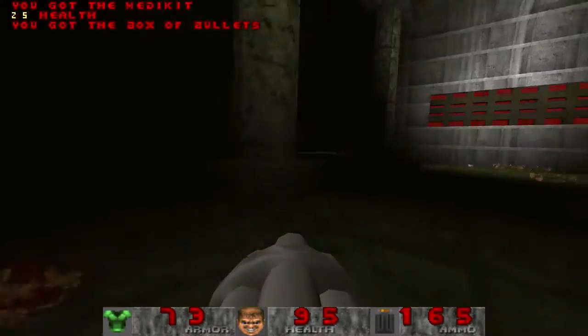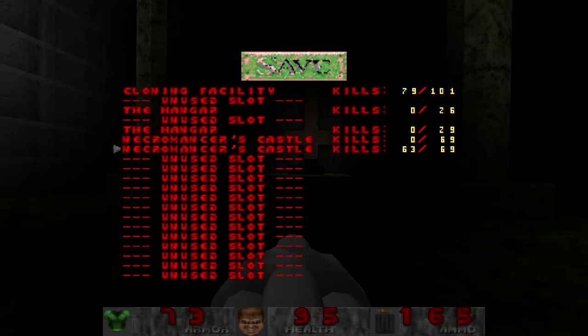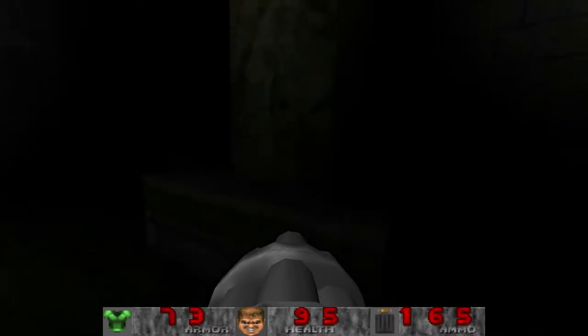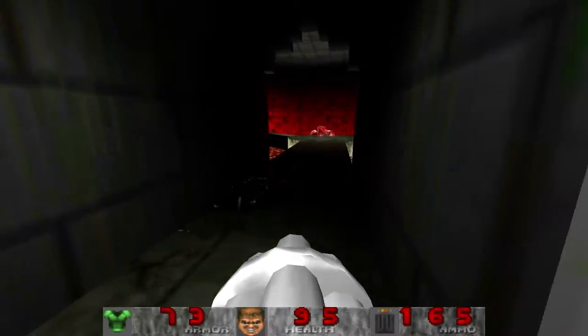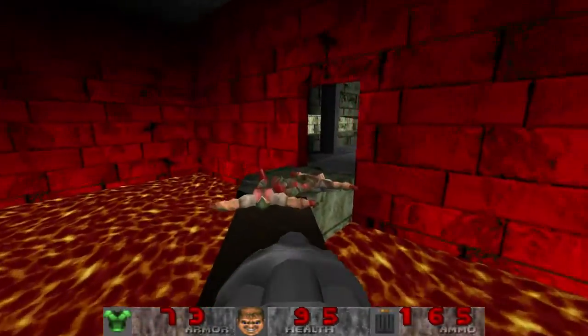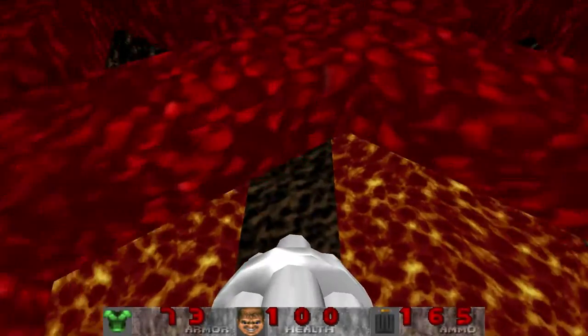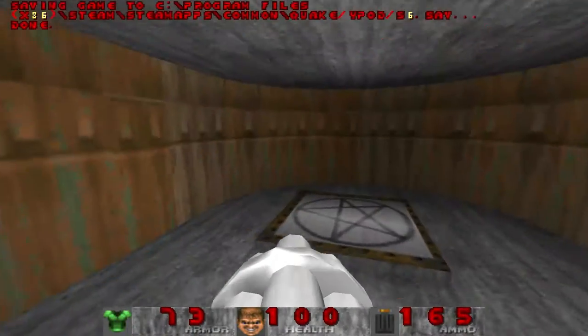Oh, we got him. Sweet. Excellent. We survived that whole ordeal. I'm assuming we need to touch that thing. What does that do? I guess we're about to go find out. Maybe we can go into the thing now? Aha, okay, that makes sense. Sweet. Sounds like a plan.